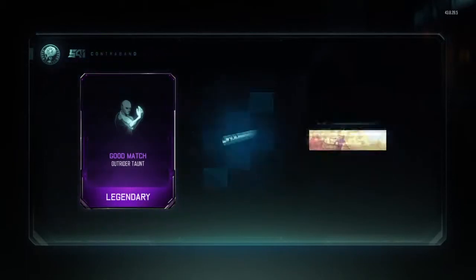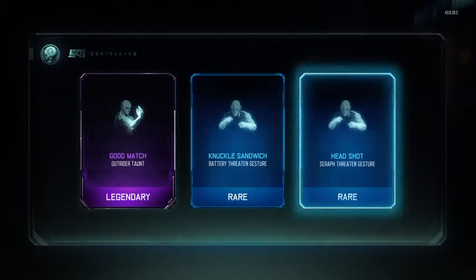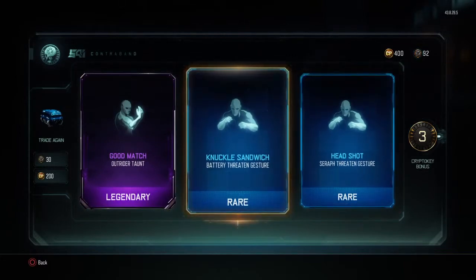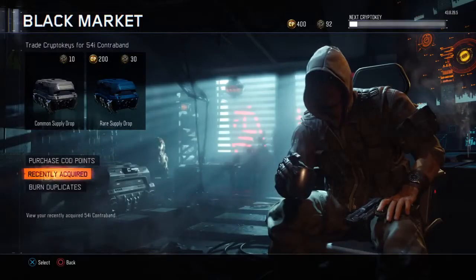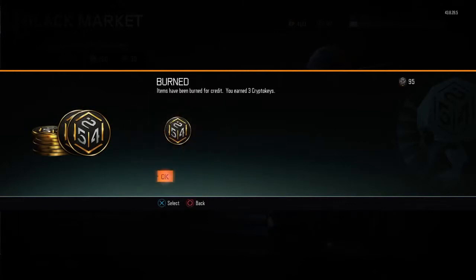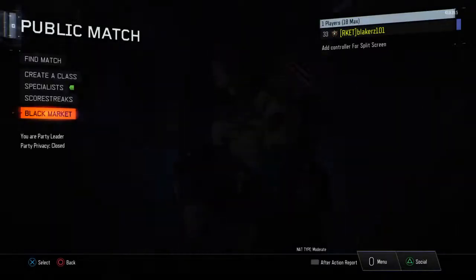Chest pound, five more crypto keys in our back pocket — good match. We've been using the Outrider quite a bit, that's actually a pretty good roll. We got a battery thing and I think we already have that one. We go burn — we have one duplicate which is that rare taunt, three crypto keys.